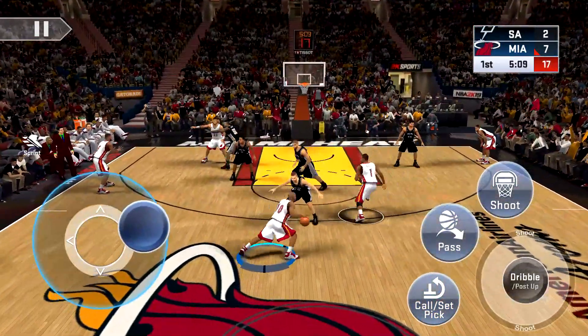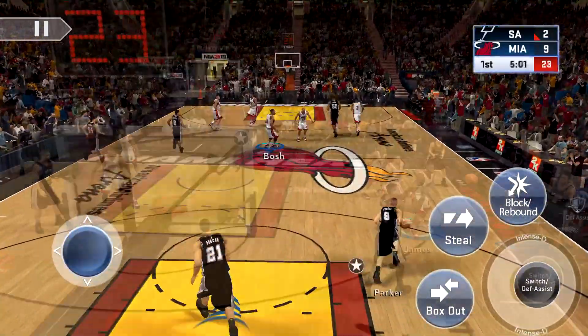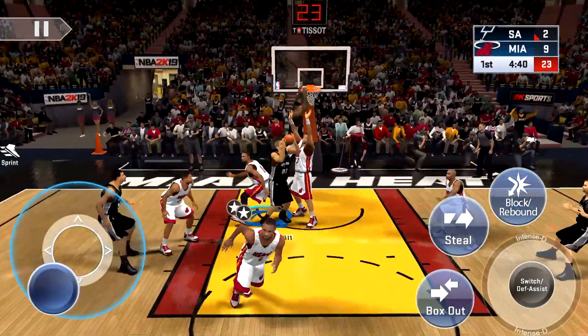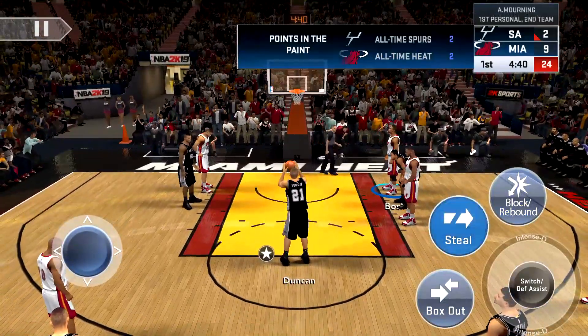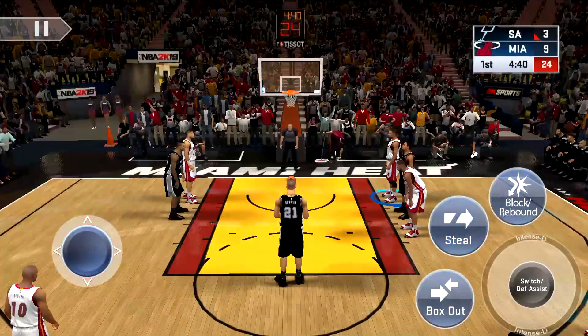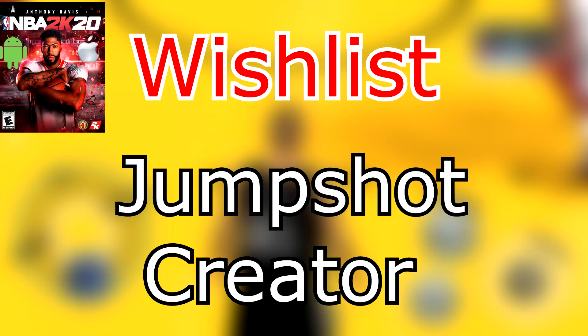Next up, I'd like to see an improved AI and CPU in NBA 2K20 Mobile. I cannot stress this enough — the CPU is so dumb in the game, mostly in My Career. In Quick Game and Association Mode the CPU is quite good when you increase the difficulty, but in My Career your teammates and sometimes your opponents are so dumb. We want a challenge; we want the game to be as realistic as possible.